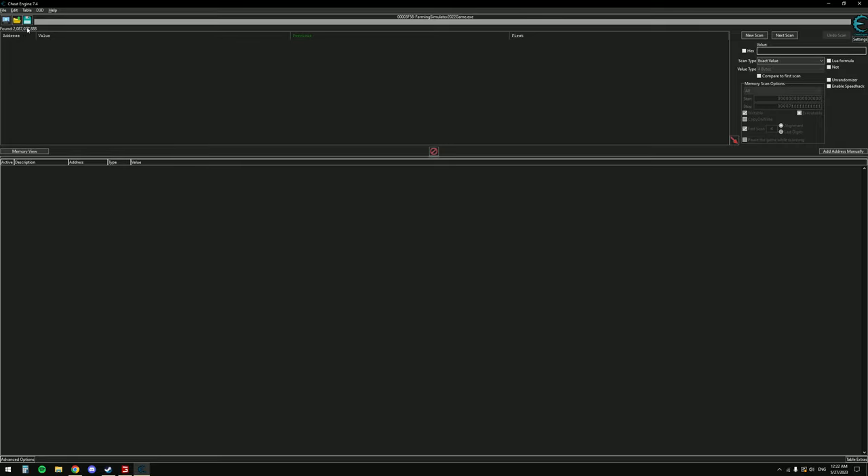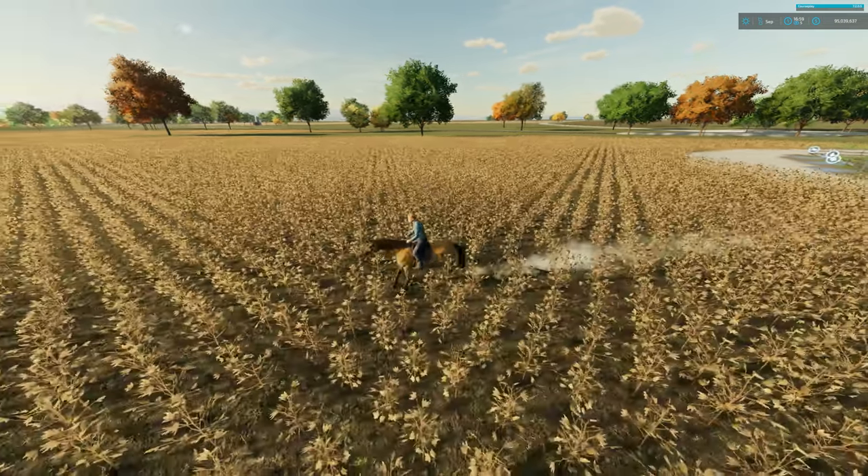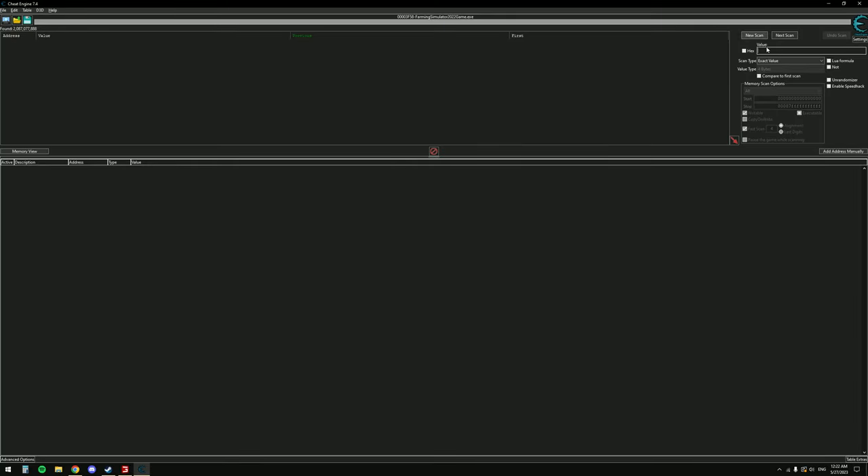It comes up with a lot of results on the first scan — two billion results — keep an eye on that number in the top left. From here we have two options: move our horse or not move our horse. We just moved our horse, so tab back out and set the scan type to 'Increased Value' because riding the horse will have increased that timer value. Then hit Next Scan.